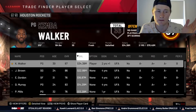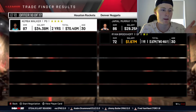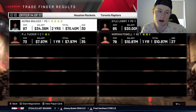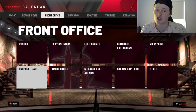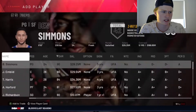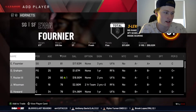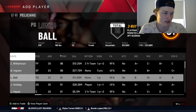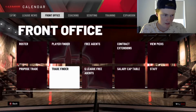Kemba Walker is an 87 overall, so we need to find an 85. If I can trade for Zion or Ja Morant, that would be amazing. But Ja Morant checks in at an 87, so we can't get him. What about Zion on the Pelicans? Zion is an 86. So we can't get Zion either — that actually sucks.